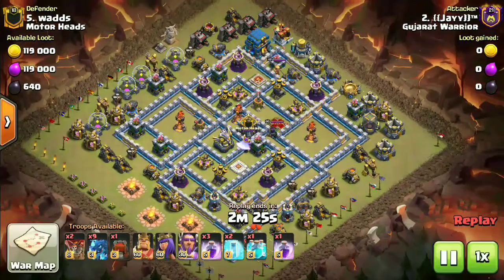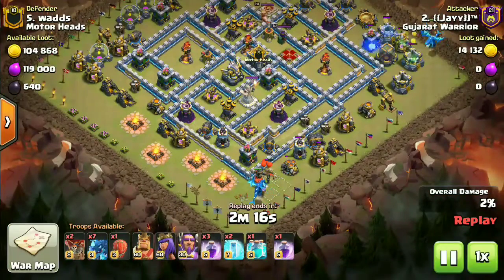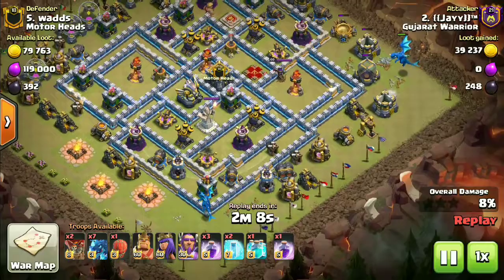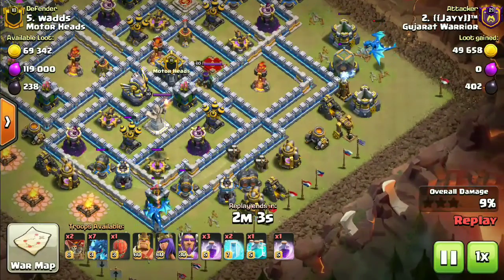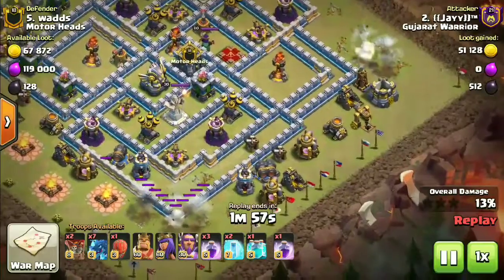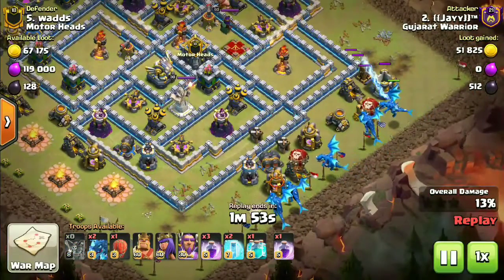Moving into attack number three — we have Jay going against Wedge. Again speeding up the clip. This time we have electric dragons — not a ground attack. One electric dragon on the left hand flank and one on the right hand flank. The funneling job has been done. We're still holding on to seven of the electric dragons, two loons come down behind them.